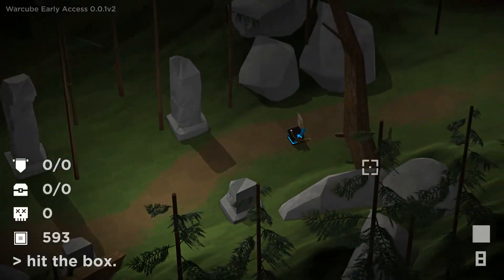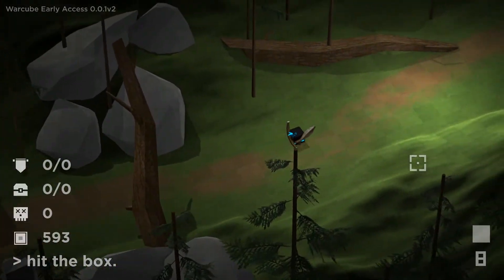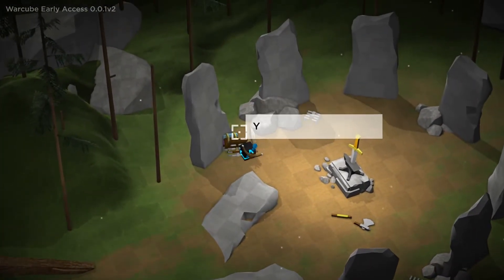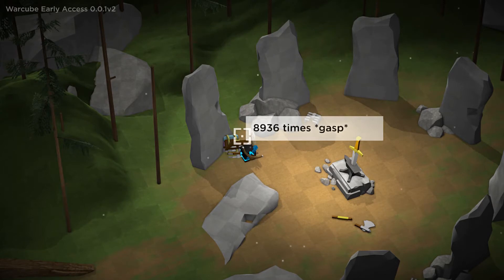Once you are in here you will find that it's a pretty small little level, and you will see that there is a skeleton here who will tell you to pull a sword out.